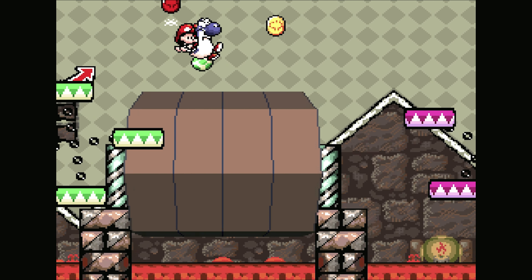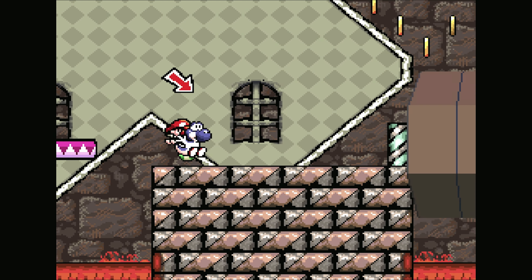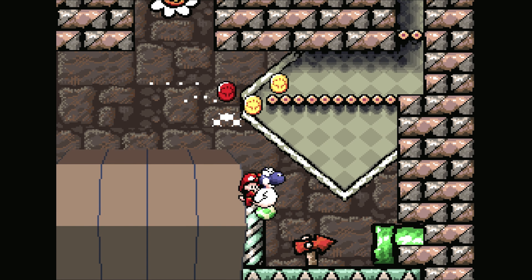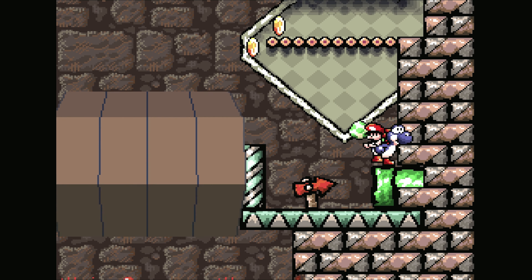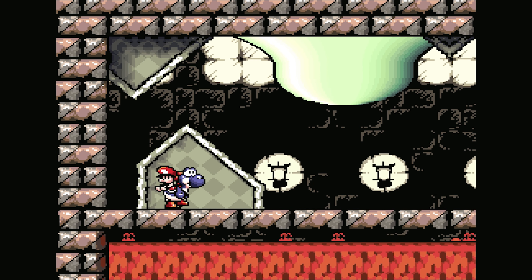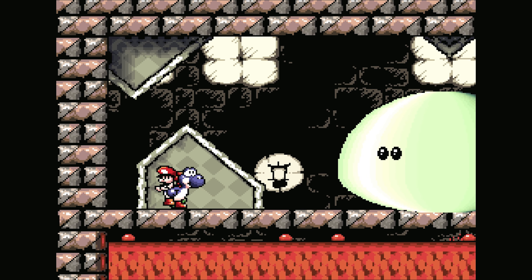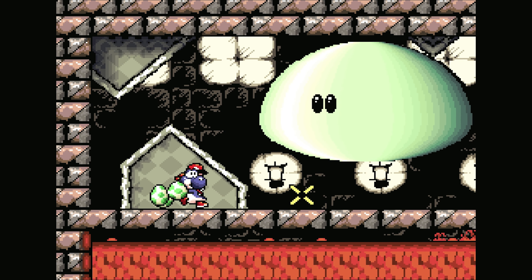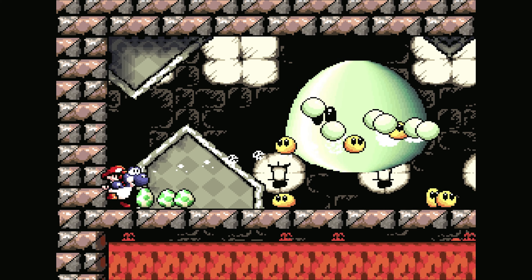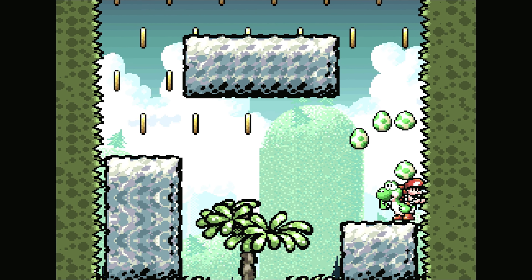A lot of the gameplay revolves around the use of eggs, with later levels requiring precise egg action — bouncing them off walls and round corners to hit switches. There really is a lot to the gameplay. Levels almost always add new things, be it auto-scrolling stages or ones where you transform into a vehicle like a helicopter or a mole-like thing that can dig. You'll even need to control baby Mario after collecting a superstar, having him run around collecting things.